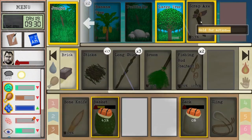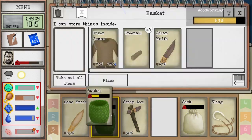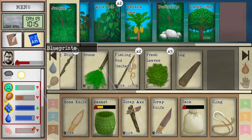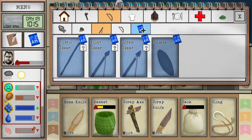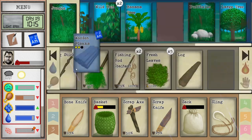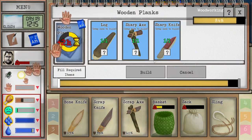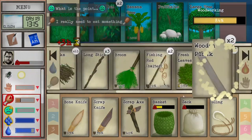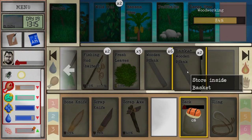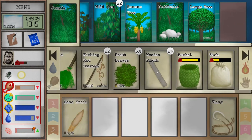We are actually going through a sharp axe pretty quickly. Oh, very lucky there. Let's take a knife out — we're a little hungry so we might make a quick trip back to our plane.